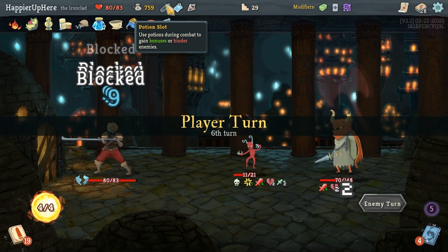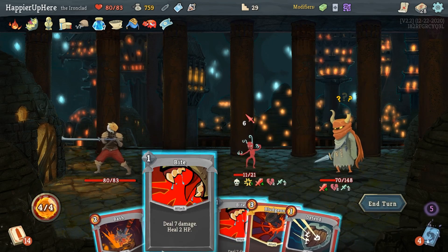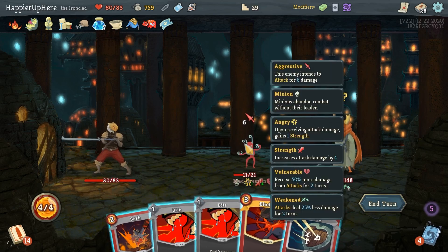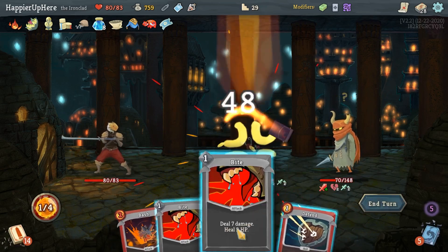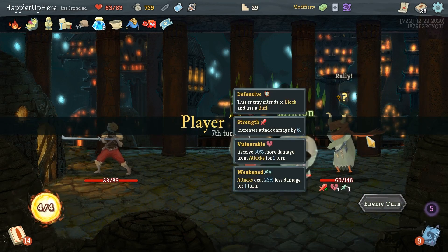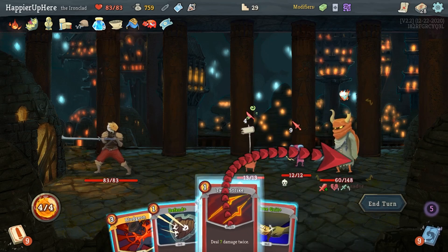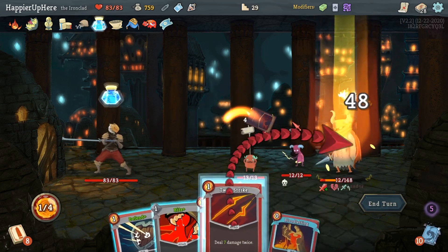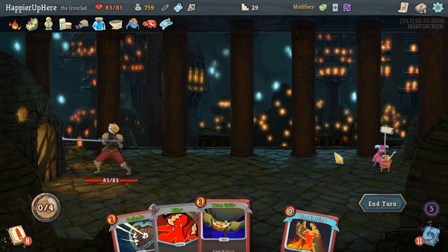Not drinking the potion at the right time didn't cause problems in the end. I don't want to waste Bludgeon on a minion but I might have to. 48 again plus another 14 — that's 62, right? Yeah, that's good. Actually perfected this one — very happy with how that went!